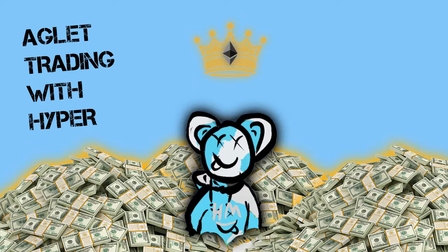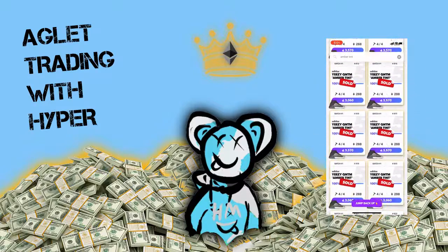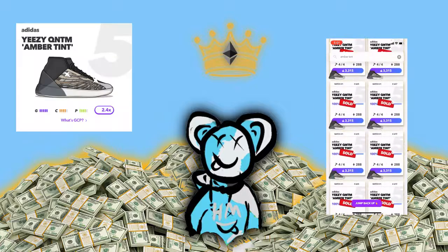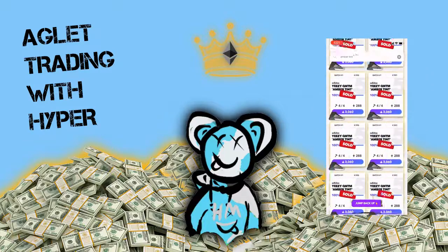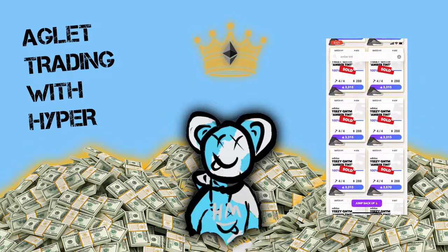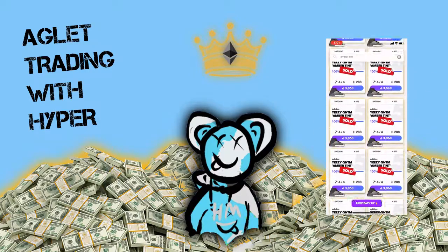I'll have a video on the screen of me doing it. Basically, you take the Gold Aglet, buy a shoe that's super cheap — like this Amber Tint shoe I'm probably showing right now. You're going to take this Amber Tint shoe and instead of selling it for 2 GA on the marketplace, you're going to flip it for 3,500 to 5,000 RA. You're taking a shoe that costs 2 GA normally and posting it on the marketplace for almost three times what you'd normally get.